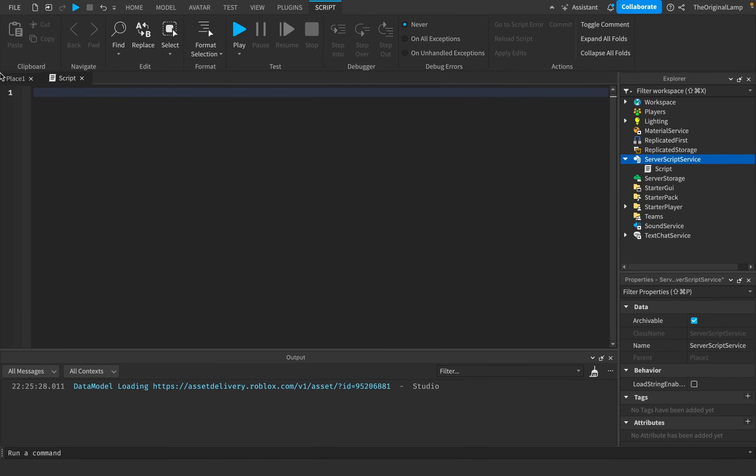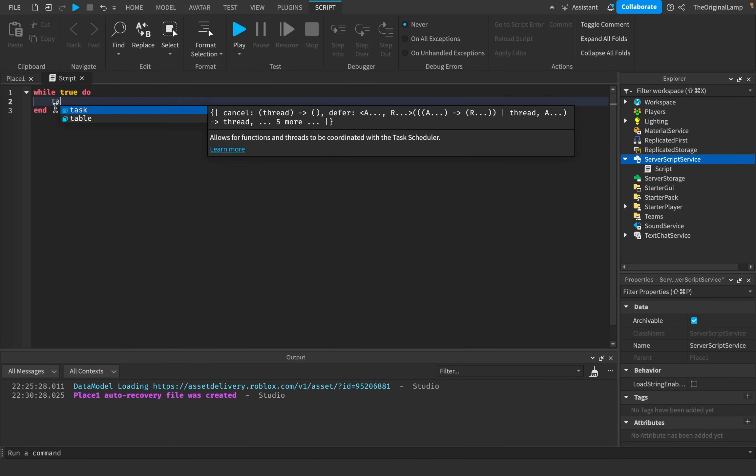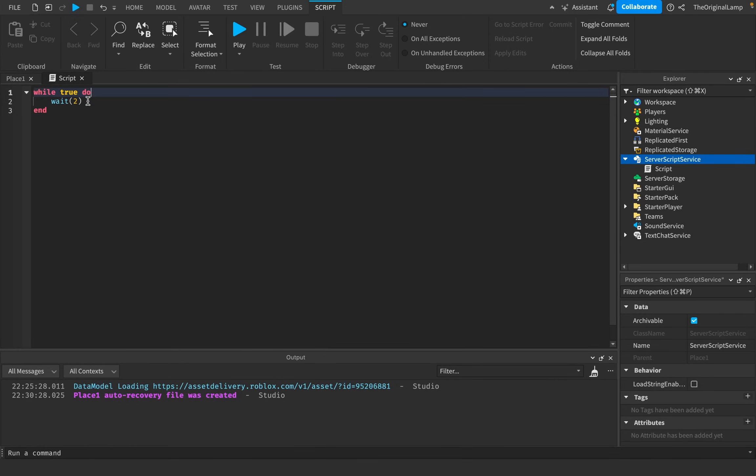The very first way to crash a Roblox game is to do a while true loop. The issue with a while true loop specifically like this is that if you don't add a wait — so if I just make it wait two seconds, it's basically going to loop, wait two seconds, and loop again. That's fine.